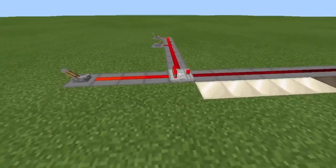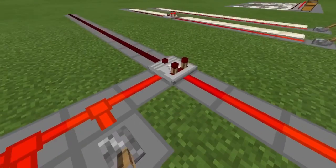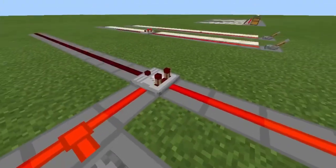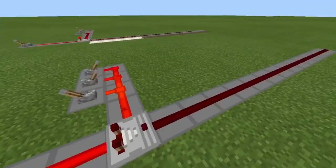Only the biggest of brains have decoded the secrets of a comparator, so I'm going to teach you how they work. In the default mode, it looks at the signal running into the back and the side. If the signal from the side is stronger, it'll say fuck this, and there'll be no output.